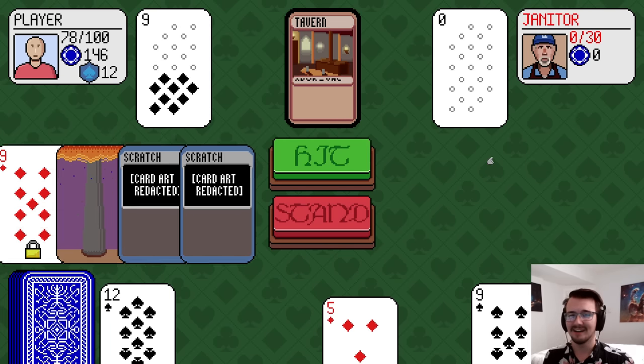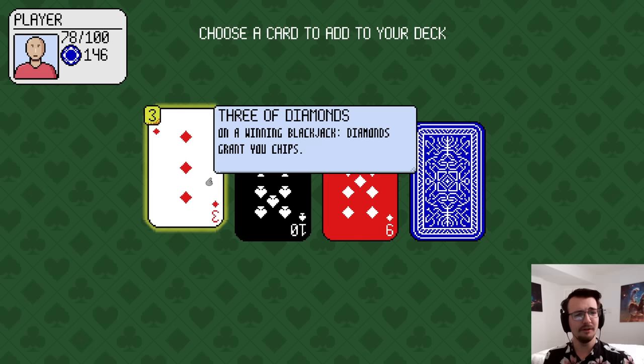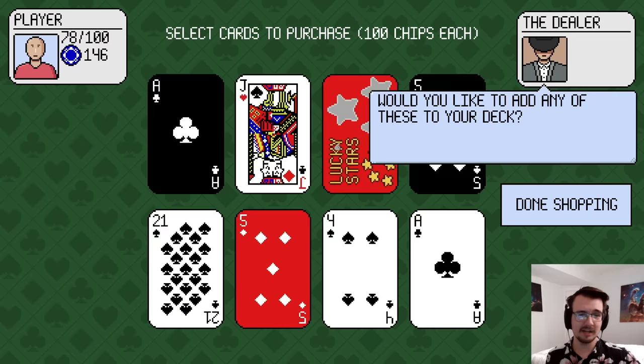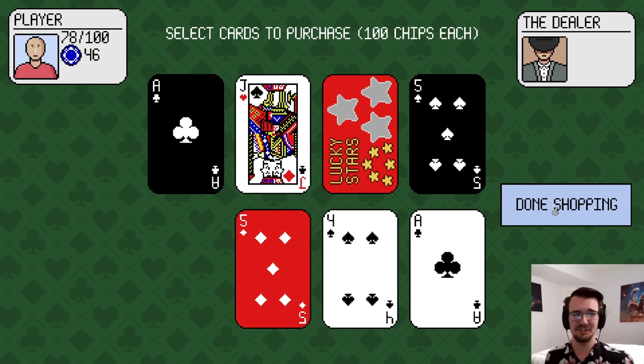This is the claw from Slay the Spire — I just clawed him to death. Scratch — very subtle name. I don't like the idea of negative cards. I don't see how I can use it for my strategy, so I'm going to skip. I could buy a card for 100. A 21? You've got to take the 21 of spades — the one-card blackjack.